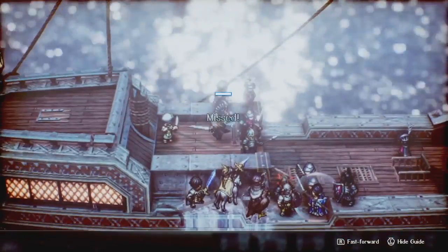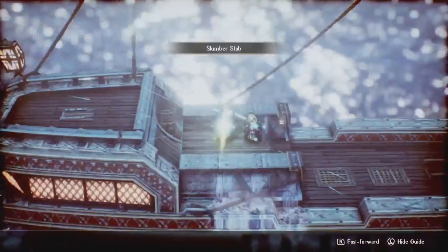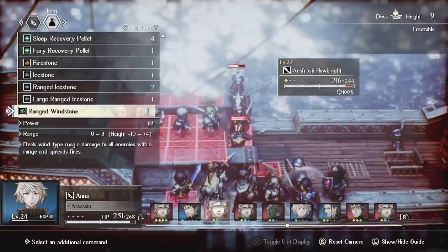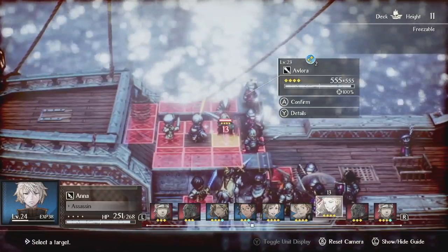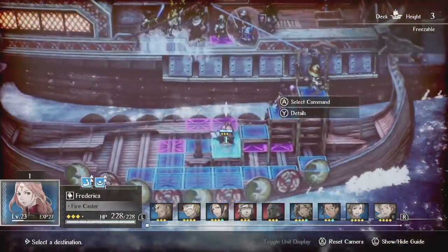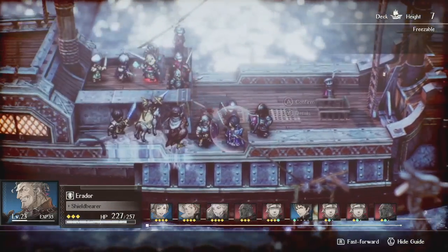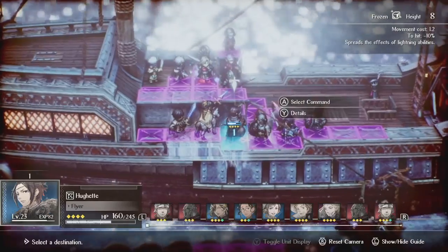Skipping forward a bit — right here I've moved the characters who can jump up to the elevated spots. For the ice mage I didn't have a good spot, but I threw his ice shield on him so he can at least be invincible for a hit. I'm actually tanking here with Anna, which is kind of funny because Anna doesn't take hits particularly well — she's not very defensive — but she actually has good evasion, and I'm using an accuracy drop as well to make it easier. There are a couple of times where Avlora tries to hit Anna but just completely misses.